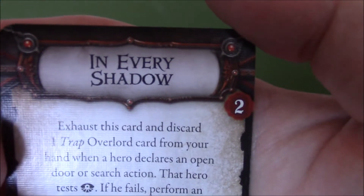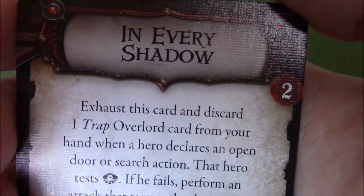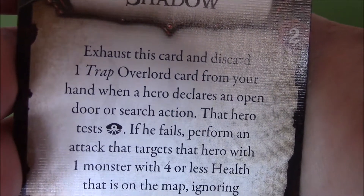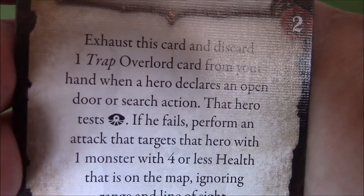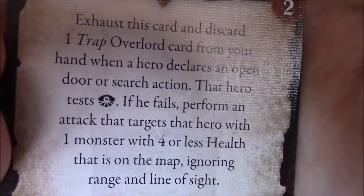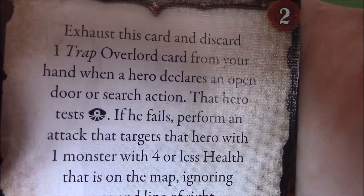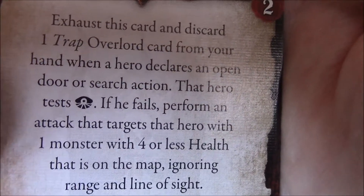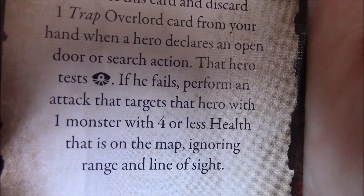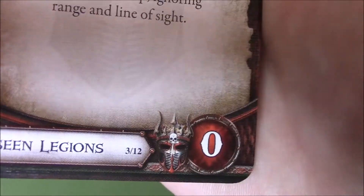Another one is In Every Shadow, 2 to buy. Exhaust this card and discard one trap overlord card from your hand when a hero declares an open door or search action. That hero tests Awareness — if they fail, perform an attack that targets that hero with one monster with 4 or less health that is on the map, ignoring range and line of sight. It uses zero threat to use.